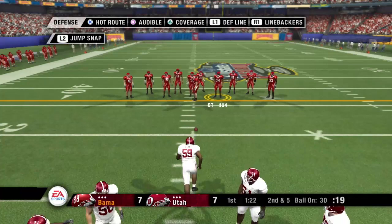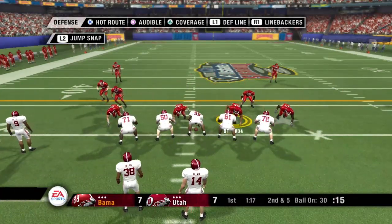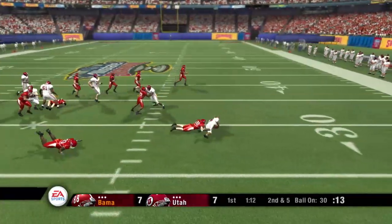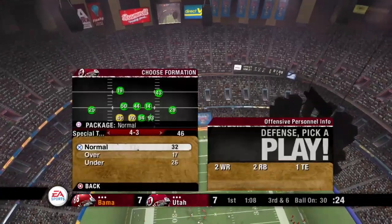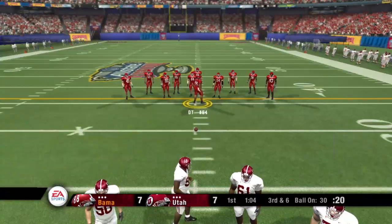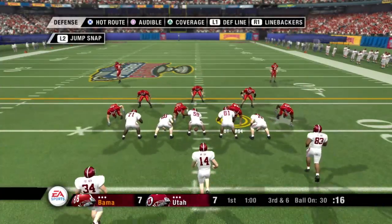We've got a second and five, ball on the 30. Number 14 is back in the gun. Option right — they'll get him for a loss. It's not often you see a safety making a play in the backfield like that. These days you've got safeties playing up close to the line of scrimmage, almost like a fourth linebacker. The only way to keep them from cheating up is to take some chances downfield.